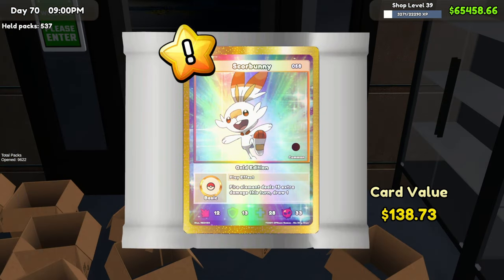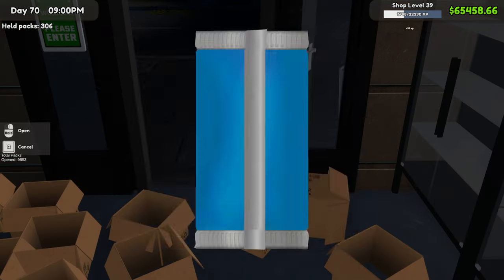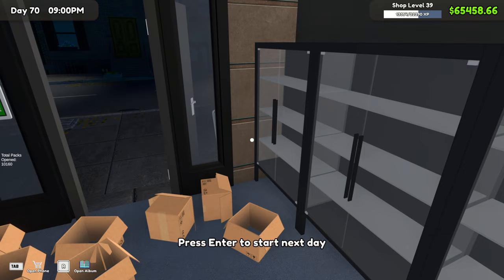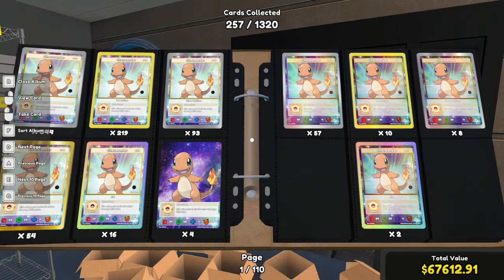Scorbunny — that is a new one. Squirtle gold edition foil — it's new, perfect. We're missing a lot of Squirtles. We got a V-Star — $484.51, that's sick. Now we are all the way up to 4,160 packs opened. We got the Photodial page done — still missing 44 cards or so.